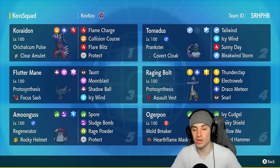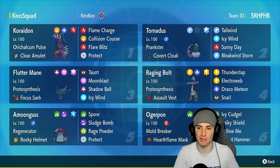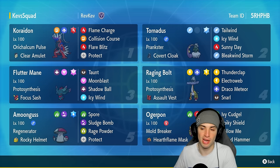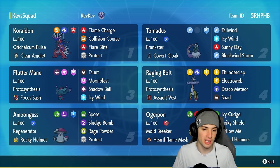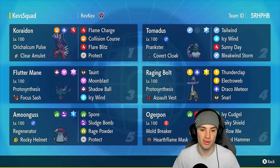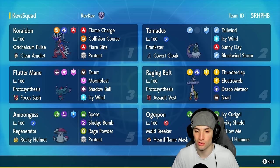Tornadus has Tailwind and Icy Wind for two different ways of speed control, and furthermore it's got Sunny Day — so versus Kyogre or another Tornadus with rain dance or any other weather setter, we can just go Tornadus Prankster Sunny Day and get the sun back out for this team. Other pokemon on today's team are Flutter Mane and Raging Bolt, both pairing up perfectly with Koraidon because their ability Protosynthesis procs in the sun. Flutter Mane rocks Taunt, Moonblast, Shadow Ball, and Icy Wind, while Raging Bolt has Thunderclap, Electroweb, Draco Meteor, and Snarl.